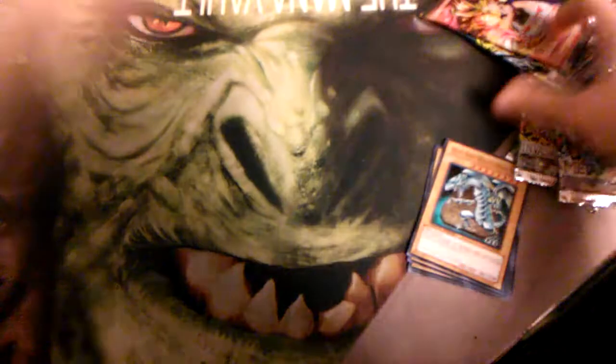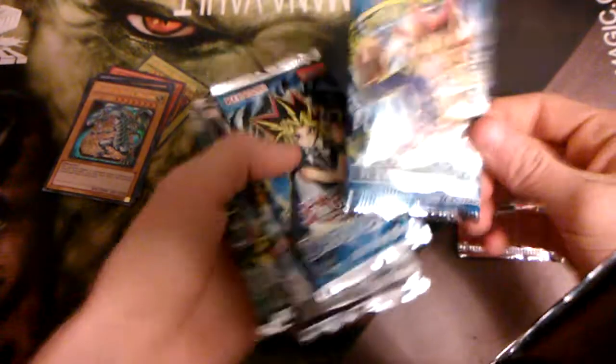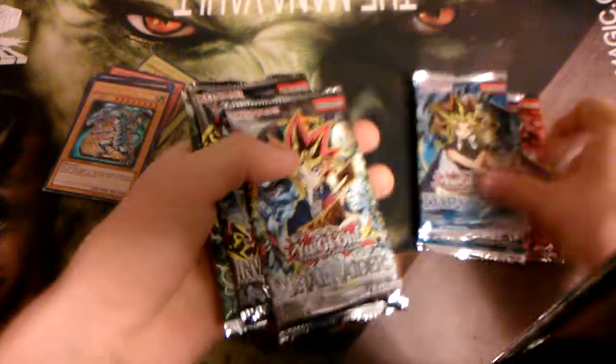The setup is really hard to adjust. But anyway, we got Feral Servant, Legend of Blue Eyes, Dark Crisis, Metal Raiders, Invasion of Chaos, and Spell Ruler. Let's start with them in order — I don't remember exactly what the order was. Let's start with Legend of Blue Eyes. Now let's see what old cards we can get.